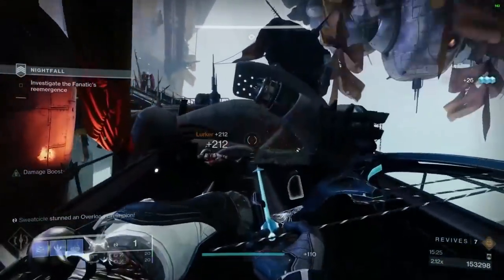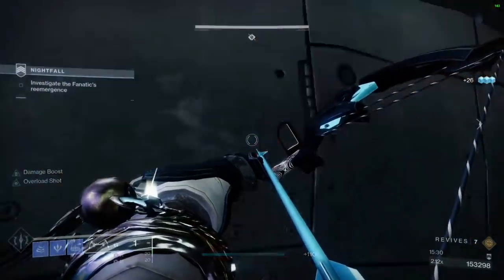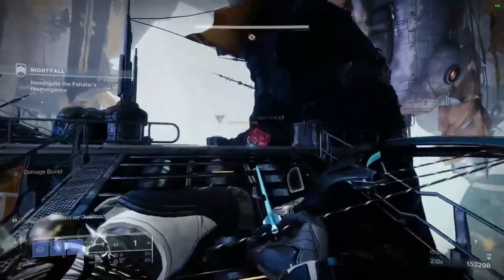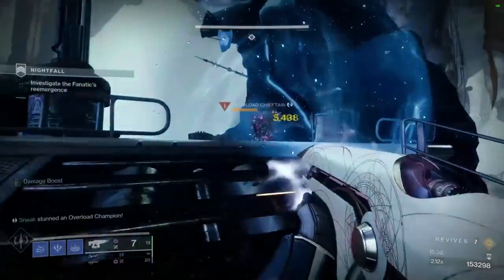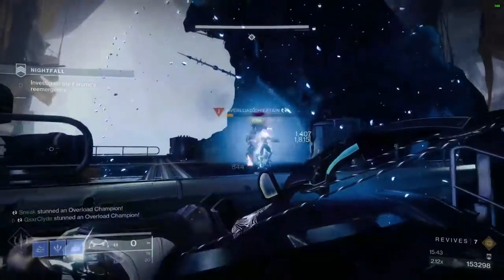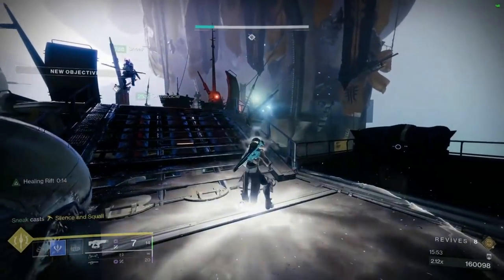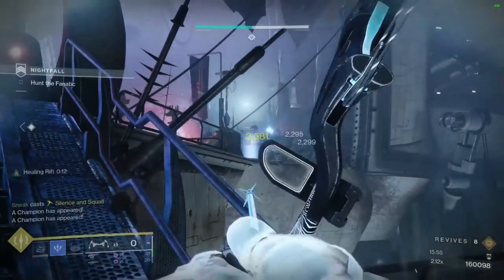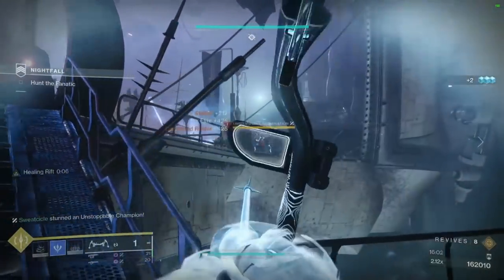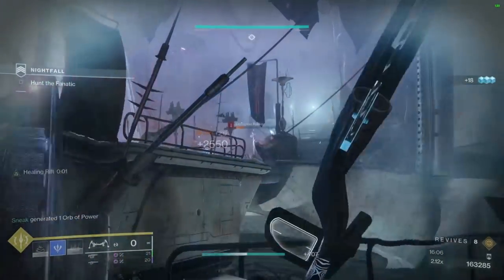Once this Overload dies you're going to spawn the two Unstoppable champs on the bridge. It's very important that you focus in on the far snipers — these far snipers were literally the enemy. Not only are you trying to battle snipers on this bridge and two Unstoppables, you've got many Screebs crawling underneath the bridge trying to blow you up. When we spawn these, I'm immediately focused on the back, taking out my bow and trying to shut them down. Those guys can literally snipe me from here — they killed me multiple times, especially that guy in the middle.